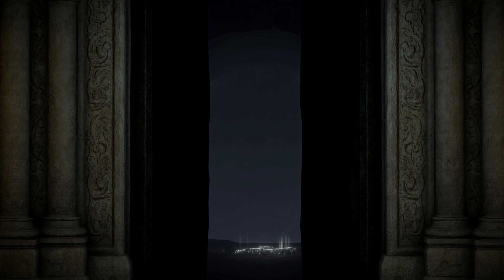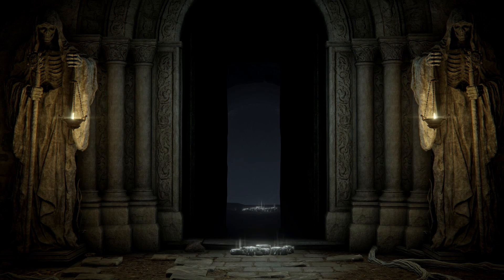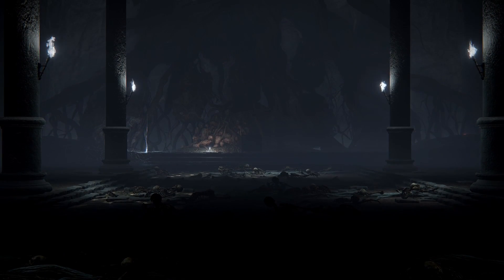Here we are — you're gonna need to go through the catacombs and find a lever, pull that to open the main gate, then you're good to go with the boss. If you need help there's a summoning pool. Just get it over with and get that talisman.